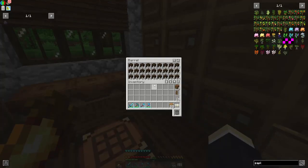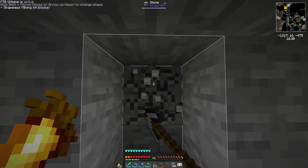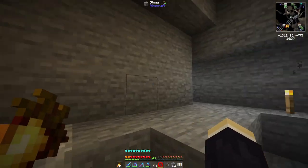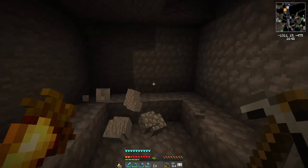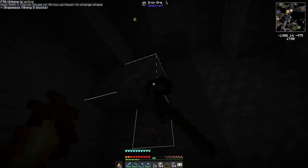Once we've filled a bunch of barrels with wood and a couple of saplings — which is not enough, we'll get more — it is time to go mining. The main things we are looking for are cobblestone for the builder, iron to make tools with, and a bunch of coal in case any of the NPCs need it. Vein miner is definitely going to be such a lifesaver to manage this colony.